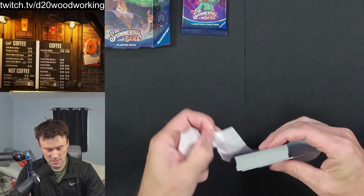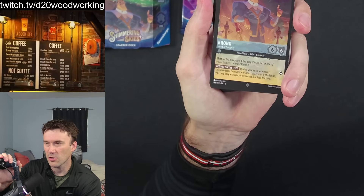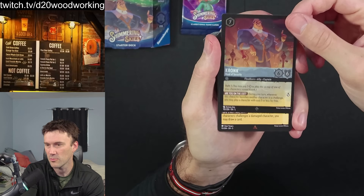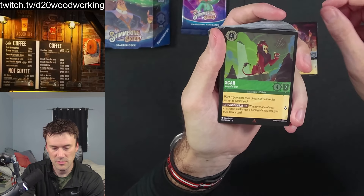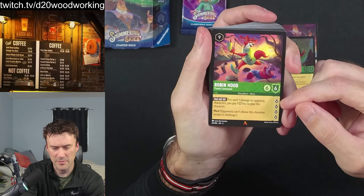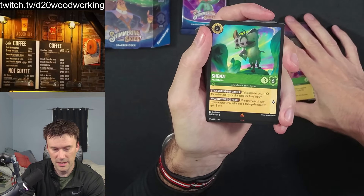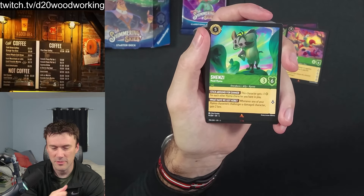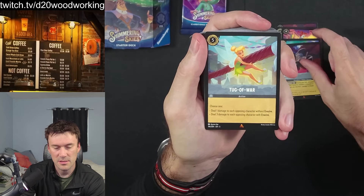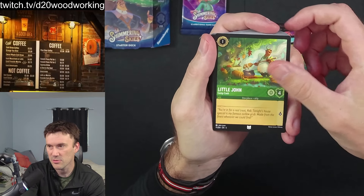We start with Cronk — she was stuck in there. We have a holographic treatment, looks good. We have Scar as well, also holo. Then we have Robin Hood, whose stats are kind of crazy — four mana, nine-nine total with four lore. Also Shenzi, Yzma, a Tug of War action, and Little John.